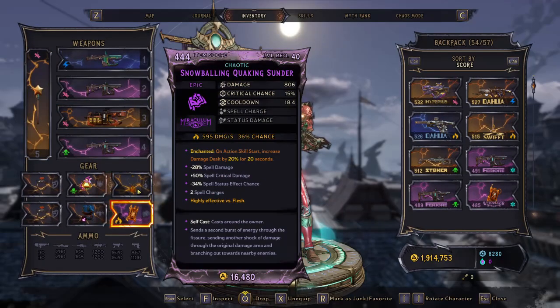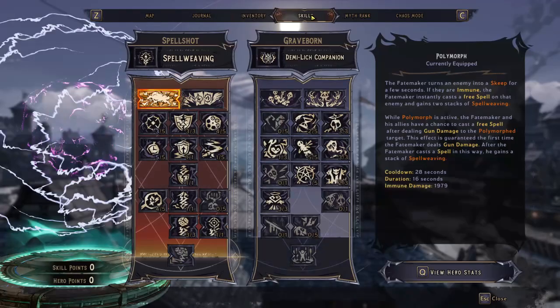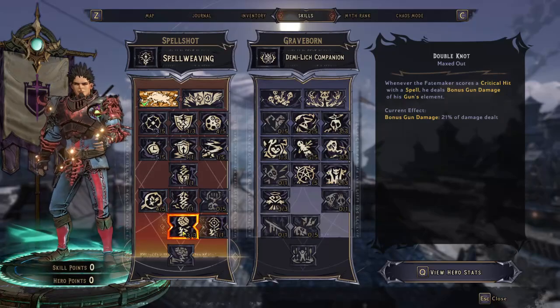So we're on a dead shot build, we're just going to go pretty meta. We got a lot of spell bonuses, we got a curse, we have a bunch of goodies going across our way, and we're expecting a double knot.